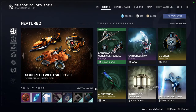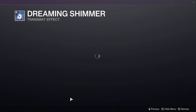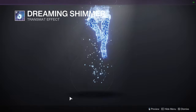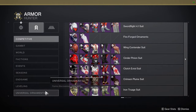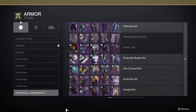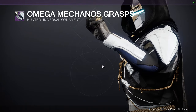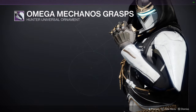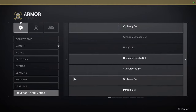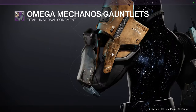Over in Eververse we have Bio Loom, Boreal Char, and Dreaming Shimmer available. The big feature is the Omega Meccano set — this is a Curse of Osiris armor set available for all classes. For hunters, just be aware that the navy blue section does not change color with shaders, which I learned the hard way.